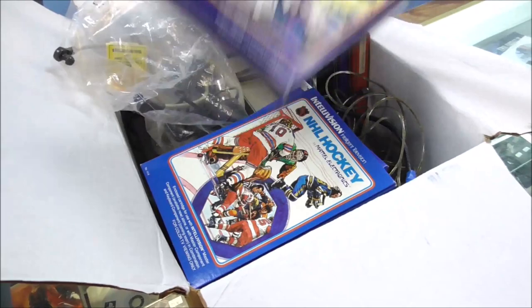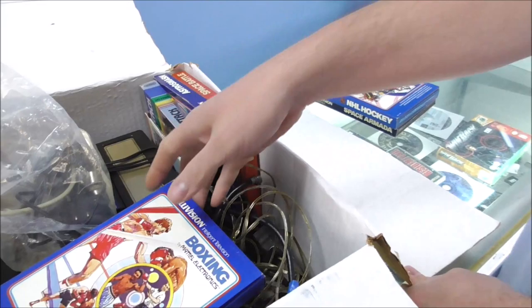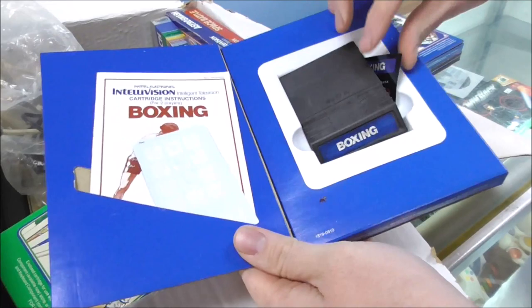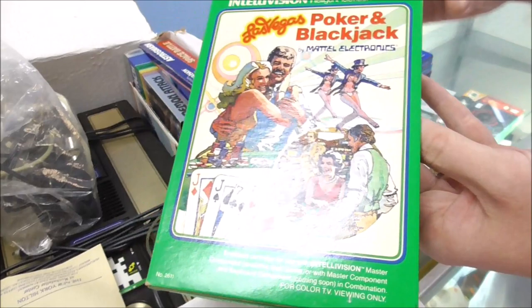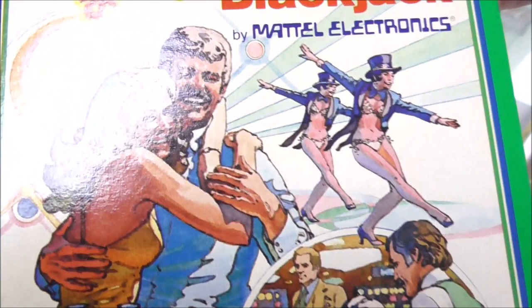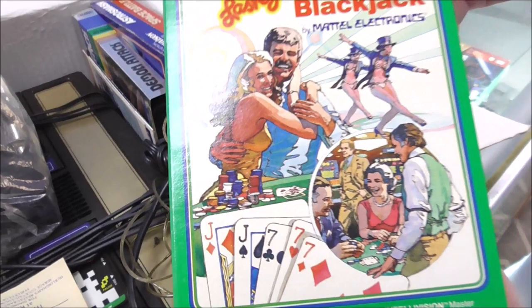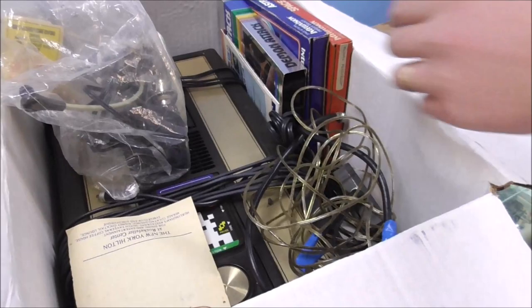Now we're going to look in the big box. Intellivision goodies! We've got Space Armada, NHL Hockey, and Boxing — look, it's got the little overlays, the manual, and the cartridge. Pretty cool. And Las Vegas Poker and Blackjack — look at the artwork on the front. Boy, they're all just having one hell of a time. Look how happy they look. And it's got the overlays too.